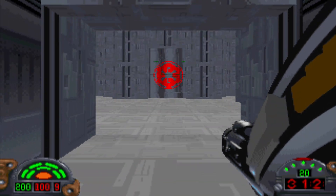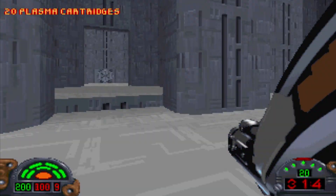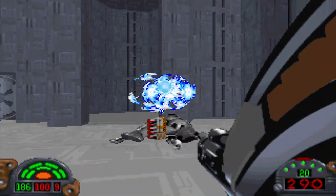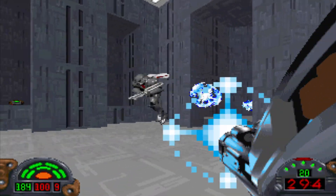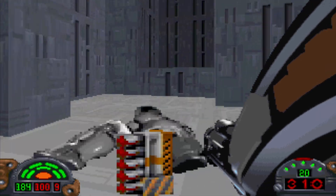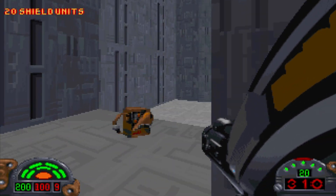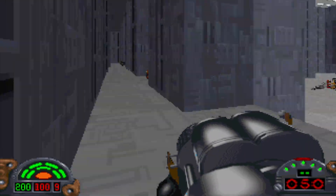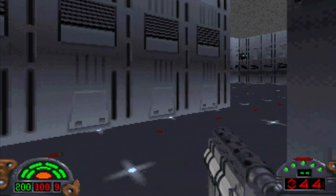We'll whip out the assault cannon because when we go through this door, it opens and we have a Dark Trooper — he just flew right in my face, but he'll go down nice and quick. If you run through his door, we have another Dark Trooper. He'll go down. And then we have a third Dark Trooper right here. Not really that bad with the assault cannon, but if you're facing all these guys at the same time, they can get difficult to deal with. There's a revive there. I'm full on mortar and landmines and thermal detonators, but we could always use some more power cells.